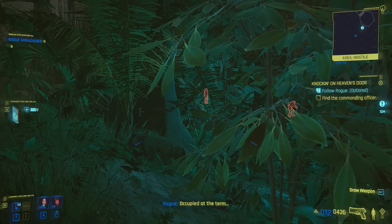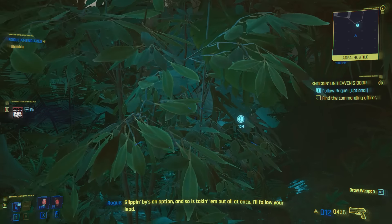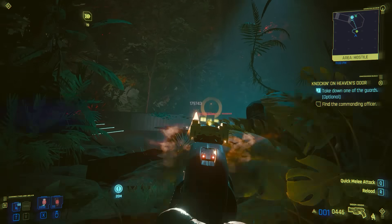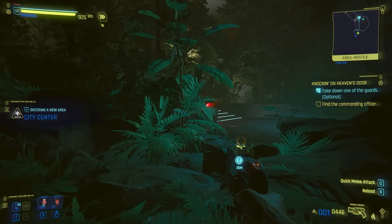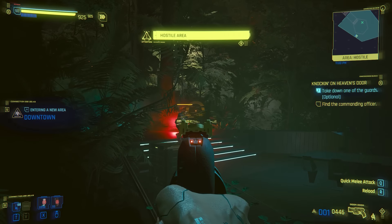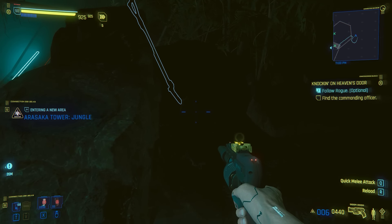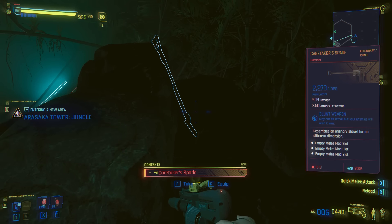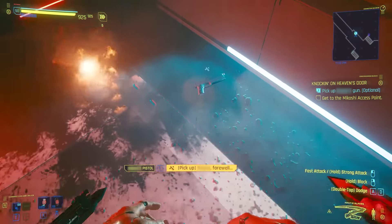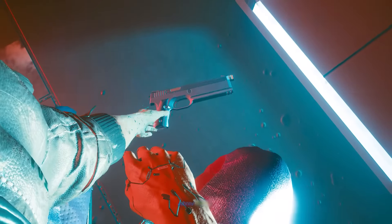Now we're at Rogue's next main story quest, Knocking on Heaven's Door, somewhere in the middle of Arasaka Tower. And if you look carefully, there's a shovel on the rock where Rogue is standing next to. Let's pick it up after taking out the guards. We get the next iconic weapon, Caretaker's Spade. Later in the same quest, Knocking on Heaven's Door, we can pick up the next iconic weapon, Pride, from the ground.